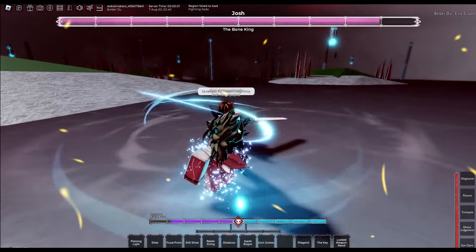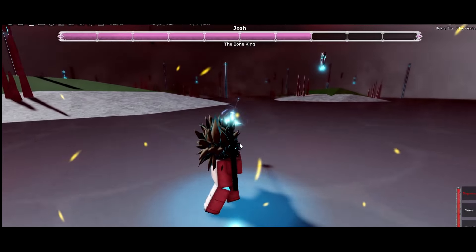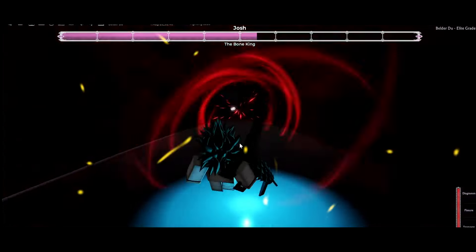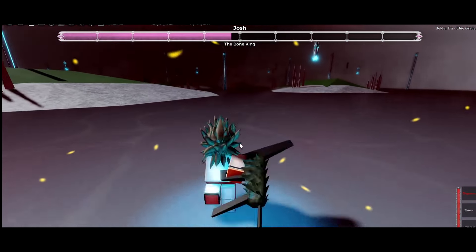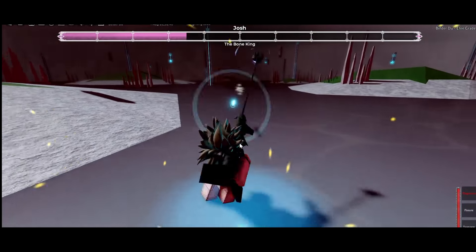The weapon itself can literally cheese indie bosses because of the range. If you get this shift, your bow is replaced by this weapon, meaning you can toggle it on and off by pressing Tab on your keyboard. You can literally cheese this boss by doing the edge method, just doing what's on screen right now — the boss can't even damage you.